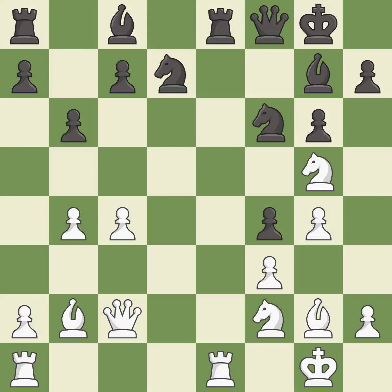This offers an equal trade of pieces. This threatens to win material — it is best. This permits the opponent to capture the checking rook — it is a mistake. Takes back. It is best.